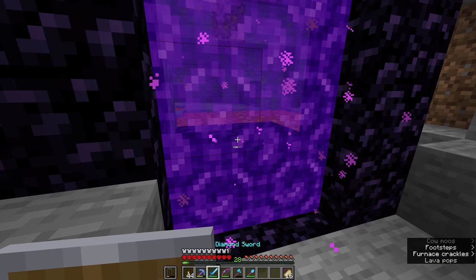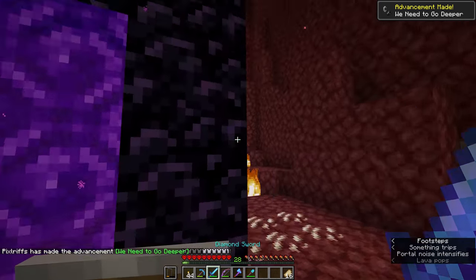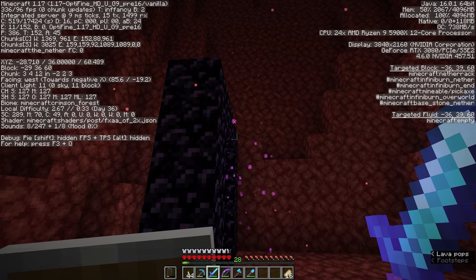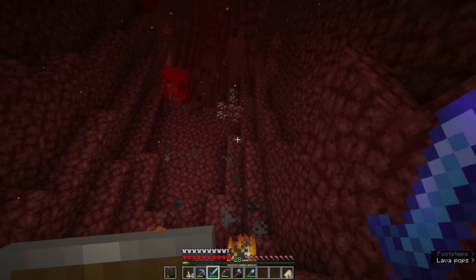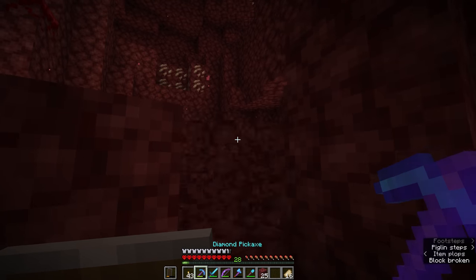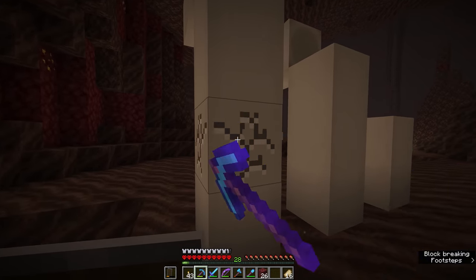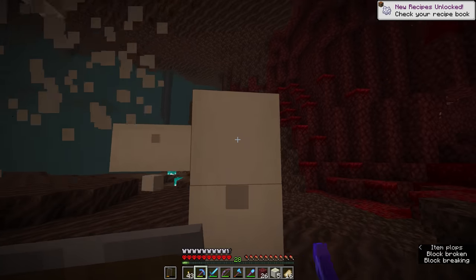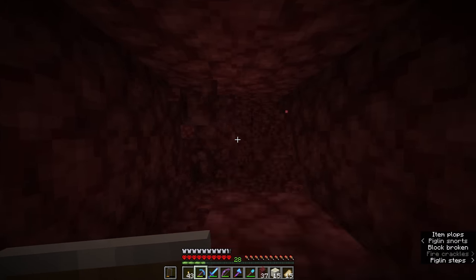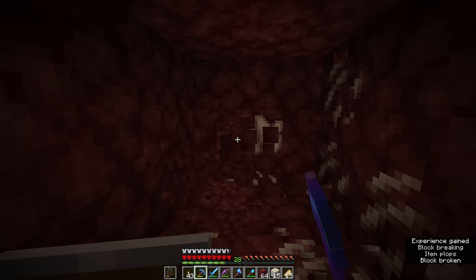We come out in a ravine in a nether wastes biome, right on the border of a crimson forest. The blocks are malleable enough to climb out, as long as we don't mine any gold ore — that would upset the local piglins. We grab a little bone structure from the soul sand valley area, then try to tunnel east through the landscape. As long as we don't break gold ore, we'll be fine. I also grab a warped fungus — your best defense against hoglins, just place it on nearby nylium and hoglins will run away.